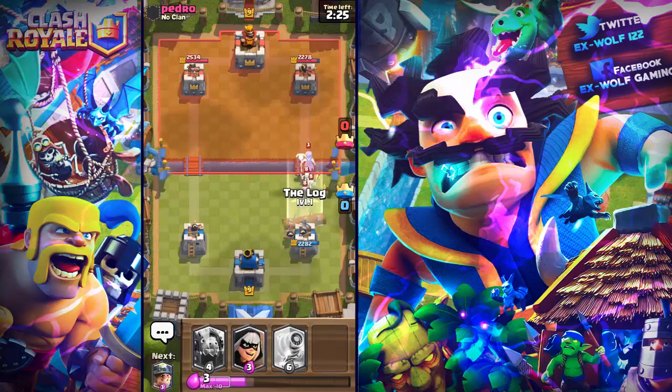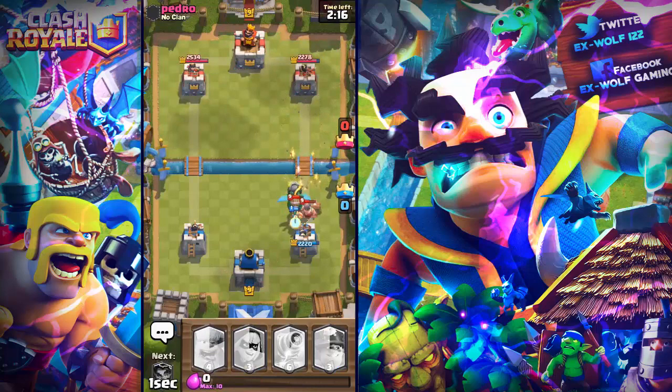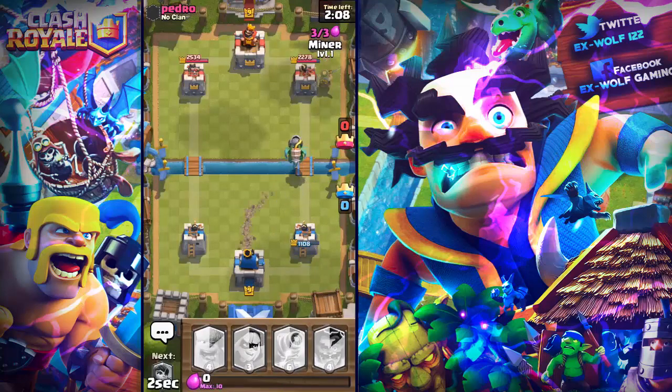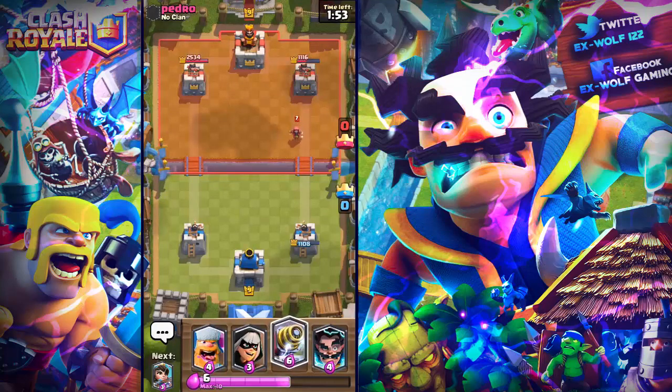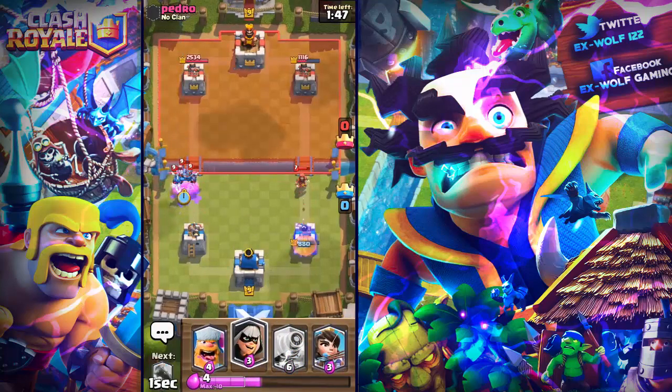I'll use my log first — ooh, he does have the elite barbs. I'll put my inferno dragon down; I think we might be able to take these out pretty quickly, and I'll put my miner down for distraction. We might even get locked on with this — wow, it's actually locked on with the inferno dragon, we are taking so much damage. 1116 — we took it down to that, that is so good. Okay, we got the lumberjack — this is going to be very annoying.